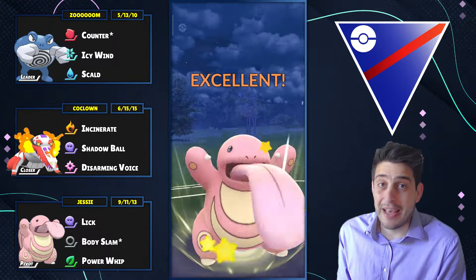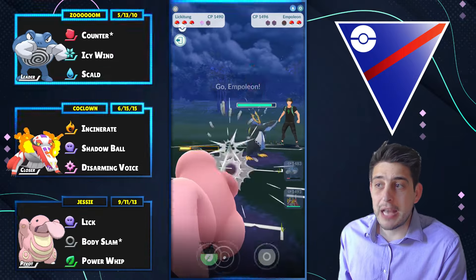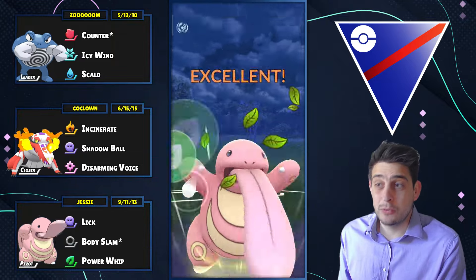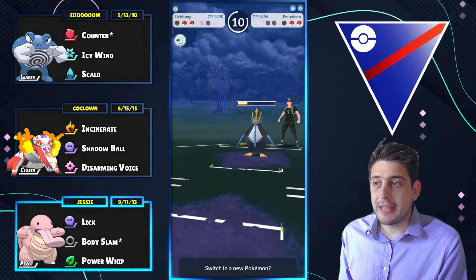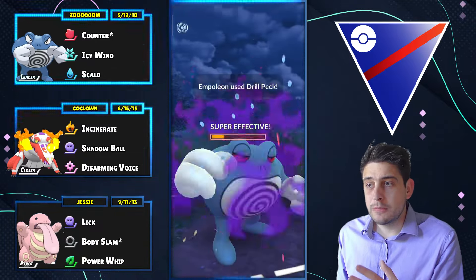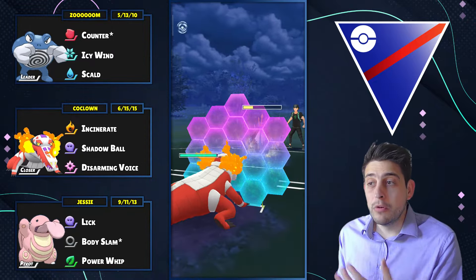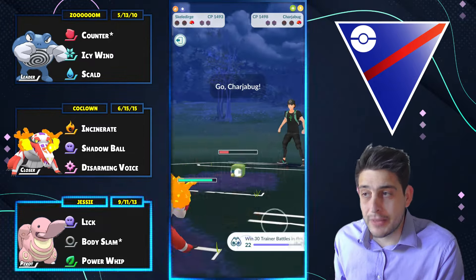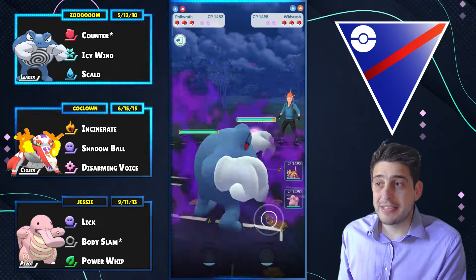And if they have something like a Registeel or a Galarian Stunfisk, well, my Polarath might actually be needed. So here comes now an Empoleon — we were right on that Steel typing but a different one — and of course with Steel Wing, Empoleon is more meta than ever this season. So I'm just gonna go ahead and let my Lickitung go down eventually. What we want to do at this point is let them throw the remaining energy on my Polarath, get one more move on my Skeledirge while we can easily farm down with those moves, and eventually they will back out because Charjabug stands no chance up against an Incinerate.